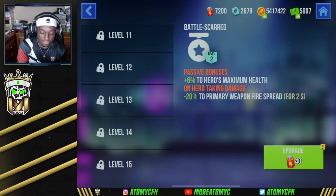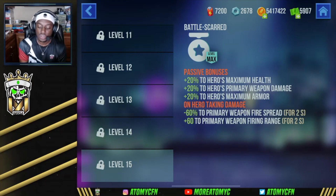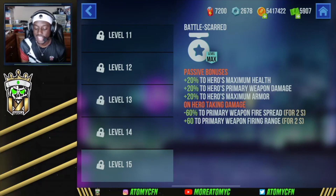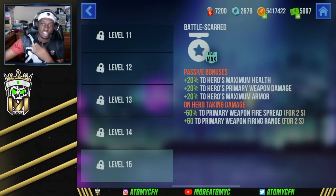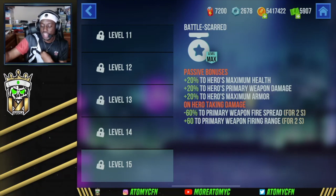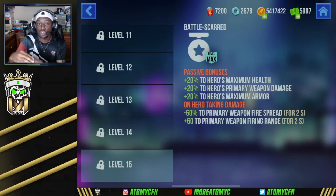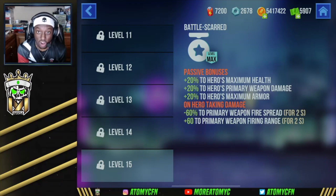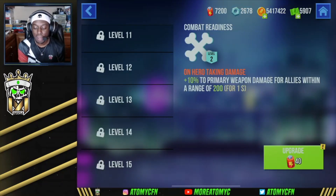His third ability passive, Battle Scarred, is honestly very strong. At level 15 he gets plus 20 to maximum health, plus 20 to primary weapon damage, and plus 20 to maximum armor — beefing the hero entirely. On taking damage, he gets minus 60 to primary weapon fire spread and plus 60 to primary weapon firing range. You can combo this with your healing ability: if you take a lot of damage, pop the heal and fall back, and because the enemy damaged you, you're now getting increased firing range and reduced spread — so you can still hit them as you retreat.